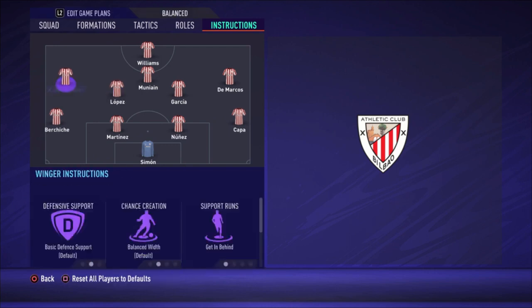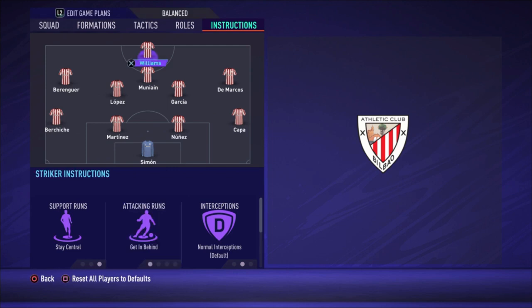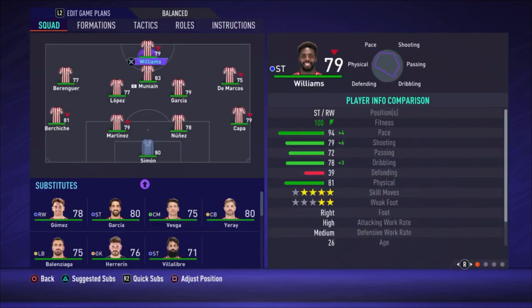For Muñahin, the only change is free roam. For Williams, stay central and get in behind — so when he makes that run you can play a through ball, and he goes one-on-one with the goalkeeper. That's the main thing to focus on with this team. This is it for Athletic Club Bilbao.